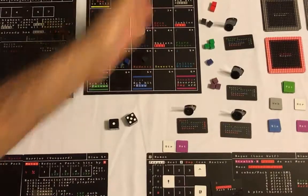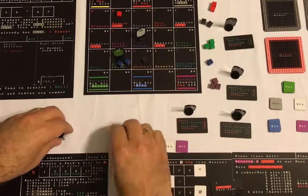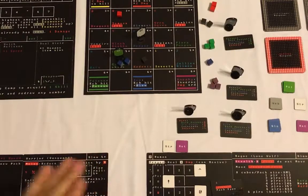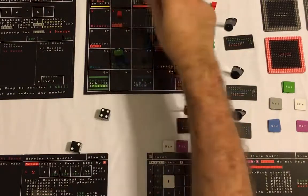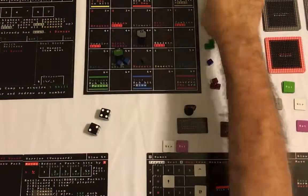Moving on to the next column - there is one rodent left. The rodent hits on five-plus. Miss. Then the human rogue says we're going to go after that fire demon, because that is super bad. He has nothing special to help against that, so we just roll. A four will do it because I am currently strengthened. That takes out that pack.